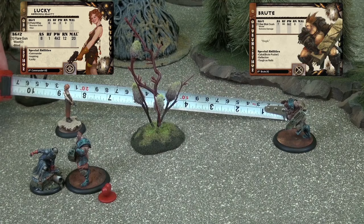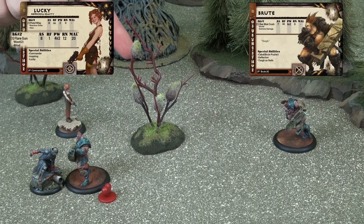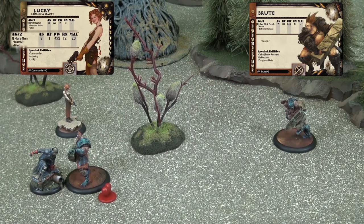She does, however, suffer minus-1 to this due to range penalties. In addition to this, we see that there is a piece of terrain in between her and her target. Terrain plays an important factor in Dark Age, as it can provide numerous benefits and change the tactical nature of the battle. In this case, the piece of foliage provides what is known as light cover, which provides a minus-2 to any ranged attack crossing over it. Taking this into account, Lucky will now have to roll 11 or less to hit the Brute: her original target number of 14, minus 1 from range penalties, and another minus 2 from cover.